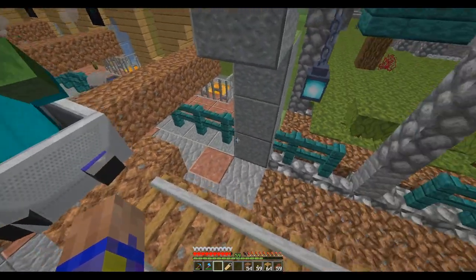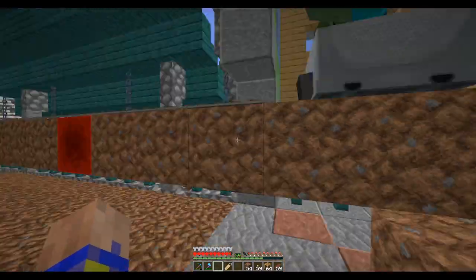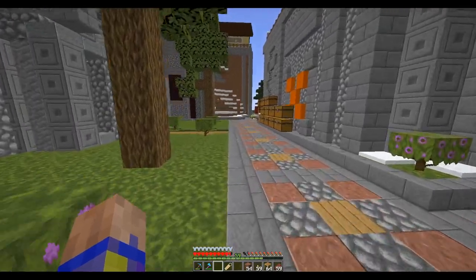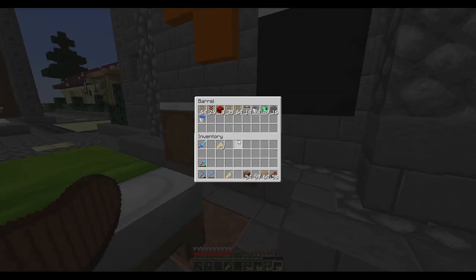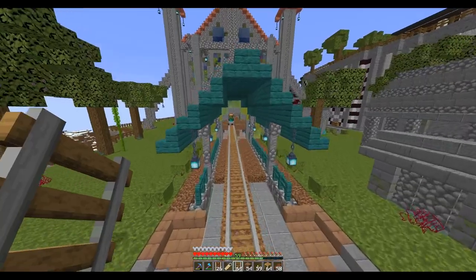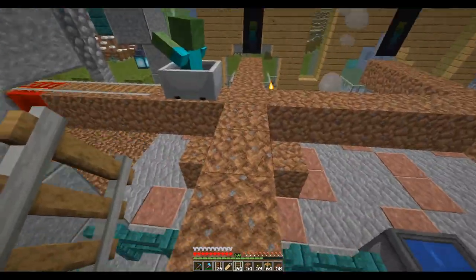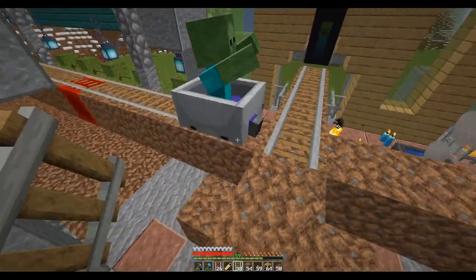I don't think you can heal a zombie, can you? No — maybe if I use a potion of weakness or something. Luckily I think if I can get him in there without damaging him too much I should be okay, because he's just going to stand over in the corner. So let's grab a couple of these just in case. This may actually work — it's going to be interesting. A wild idea that I had.